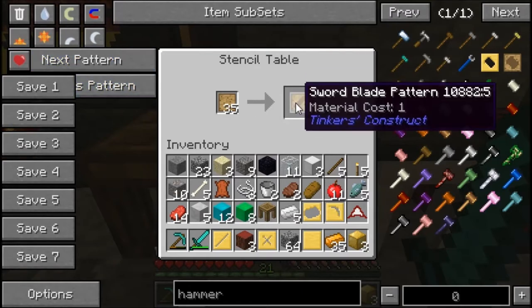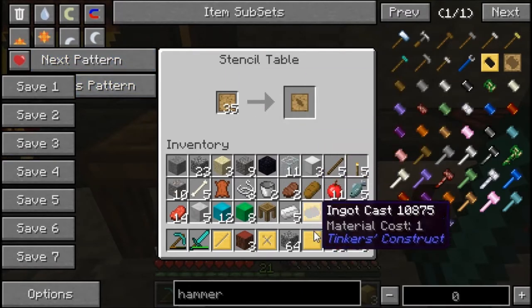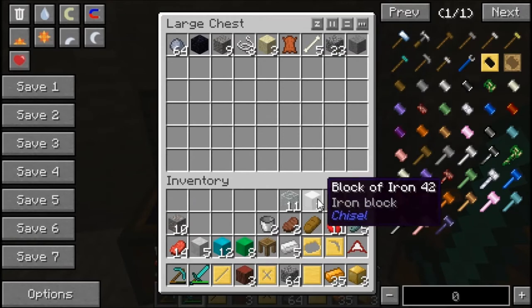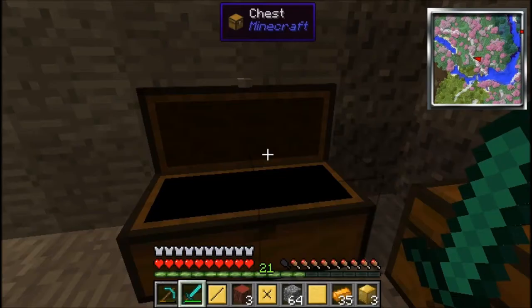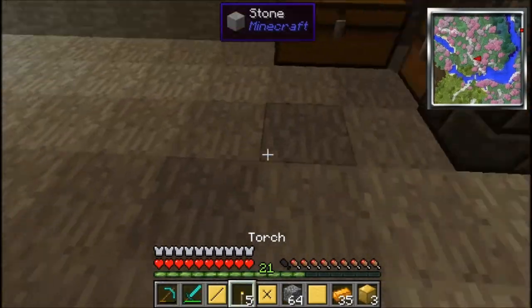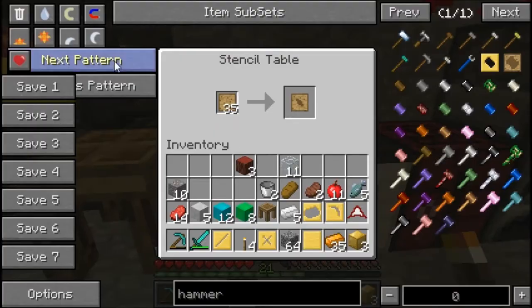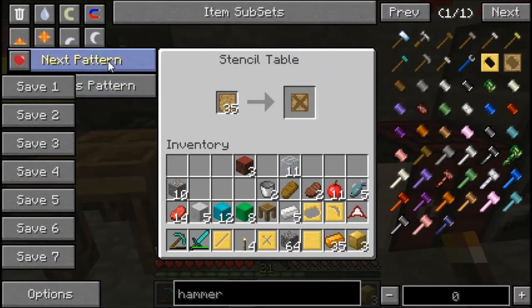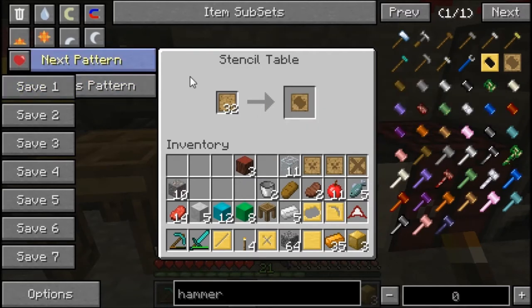We need a tough tool rod too actually. Let's go ahead and put some stuff into storage so we have more space in our inventory. Actually let's keep the food on us. Take the torches — I might have to put some torches down here, it's kind of dark. Let's keep looking. Knife blade — there's so much stuff to choose from. I think I need one tough binding, and I might need one of those too. A tough rod — there we go, hammerhead pattern!